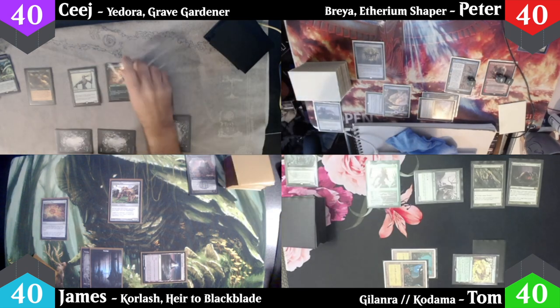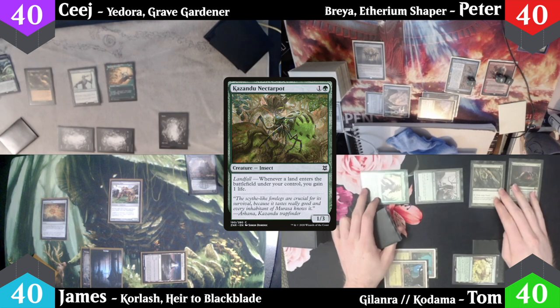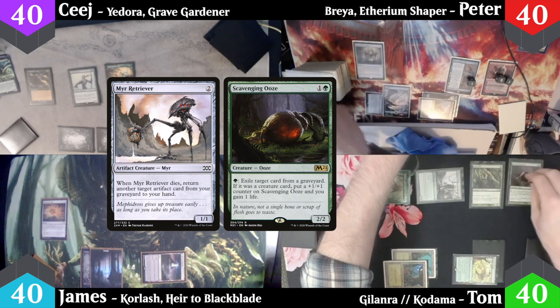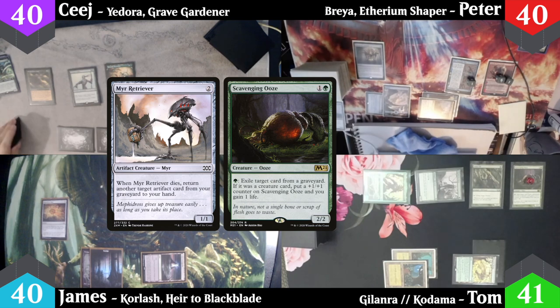Turn four: CJ casts a Kazandu Nectar Pot, misses his land drop and passes. At the end step, I activate the Scavenging Ooze, exiling the Mirror Retriever from Peter's graveyard, gaining one life and putting a +1/+1 counter on the Ooze. Then Peter starts his turn.